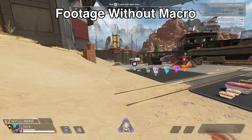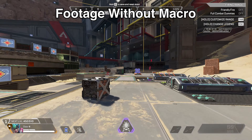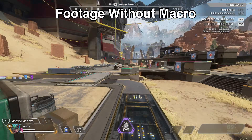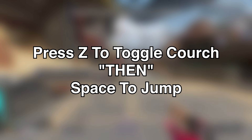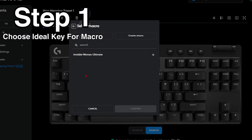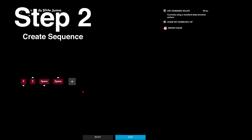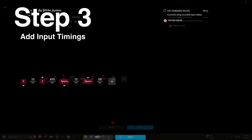The footage shown thus far is without a macro — I just do it without thinking. You can do this while scouting enemies and communicating to teammates as you plan your next encounter. I press Z to toggle crouch, then Space to jump, and wait for the hands to appear. Rinse and repeat. We're going to create a sequence in one button: start with crouch then jump, and add a delay of 190 milliseconds between, cleaning up the timings on the other side. This way it's all in one button.